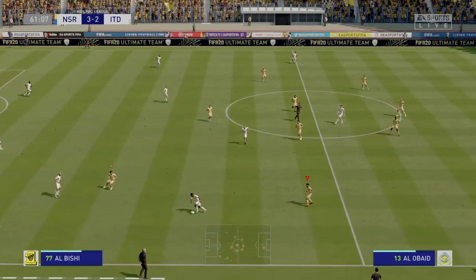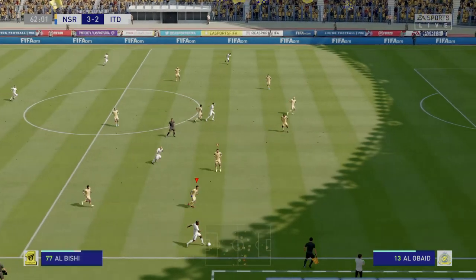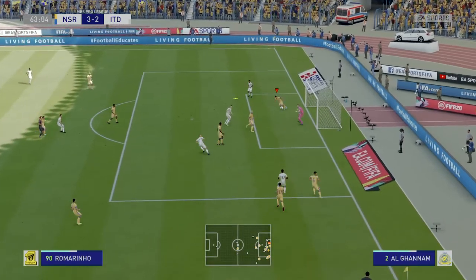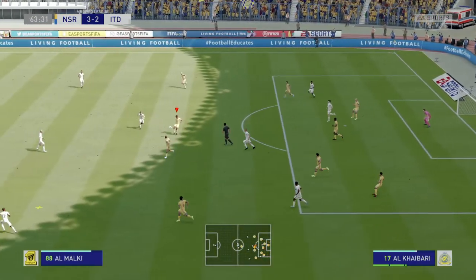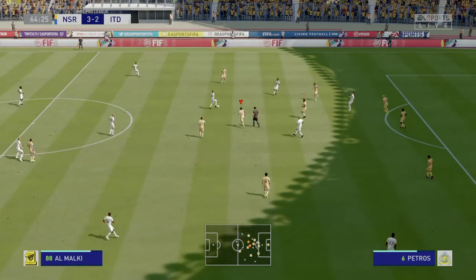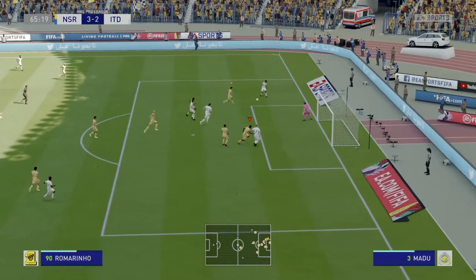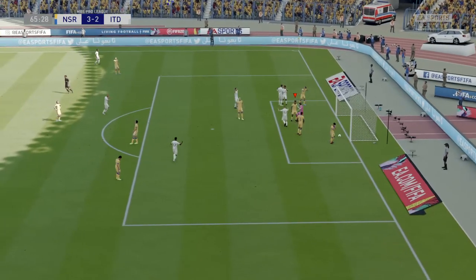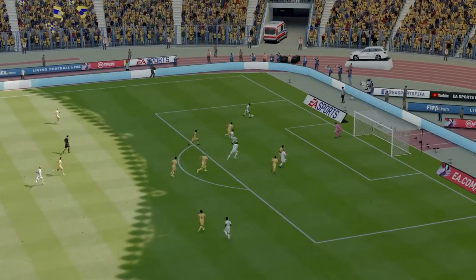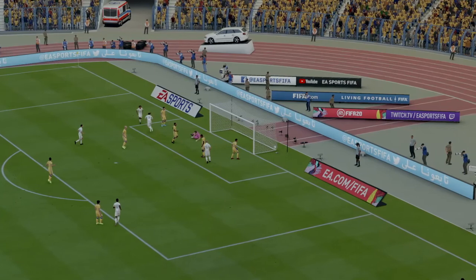Karim El Ahmadi with it. Al-Bishi — he might be able to profit from the wide position. Across towards that far post — just wanted to get it out of there. Alexander Prijevic. Well, there it is — can you believe this? From two down they now find themselves level! Well it's good play. Ian Wright always told me: stand in the middle of the goal. It sounds simple, but you don't have to get a lot of goals from that position.